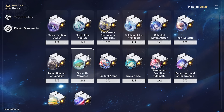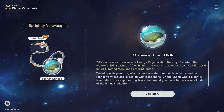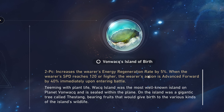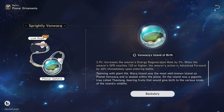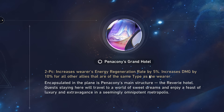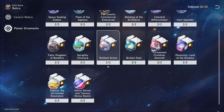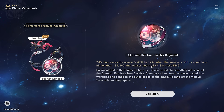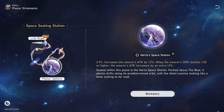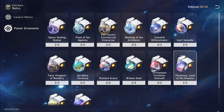As for your planar ornaments, you definitely want to prioritize sets that have an energy regeneration effect. One of those being sprightly von walk — I really like this because you get 5% energy regeneration, and also your action is advanced forward as soon as you enter battle, making her usually the first character to go on the team. The other one is pentacony land of dreams, which again gives 5% energy regeneration, and if you have someone like an Argenti or Clara on your team, they can do a little more damage. If you just want overall more damage, something like Vermont frontline Glamath gives some attack percent, or a space healing station can also give you more attack percent. But overall I definitely recommend going for those energy regeneration sets.